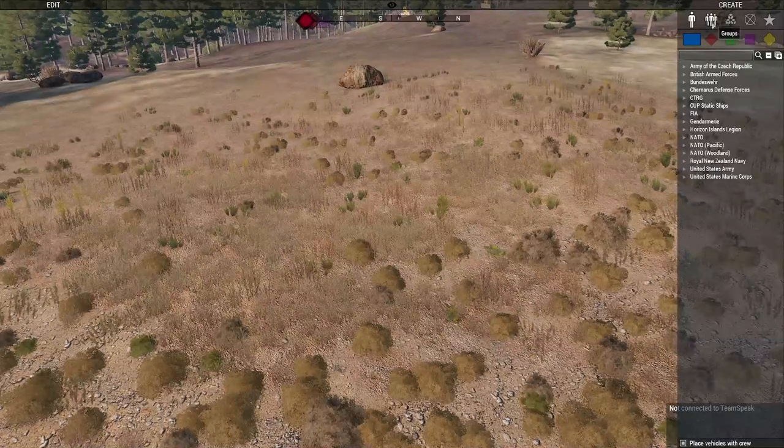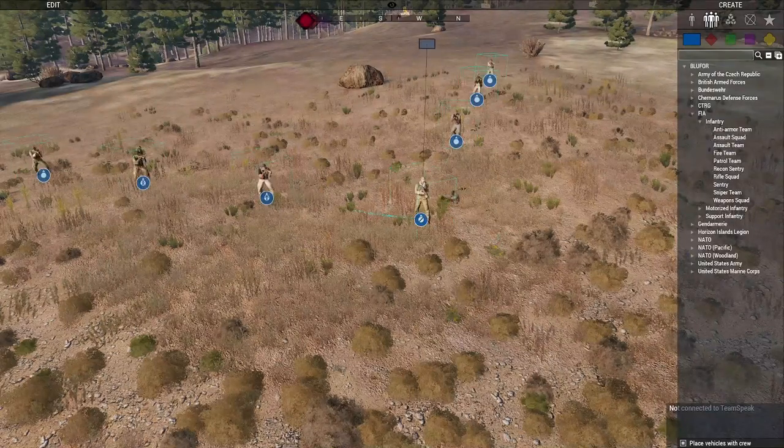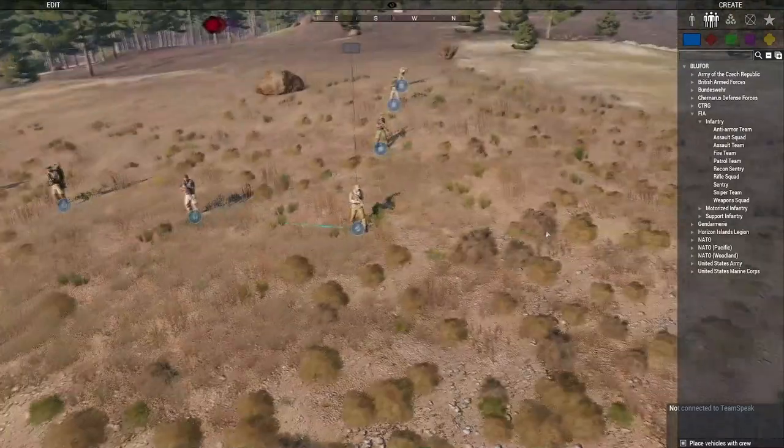That's how you spawn units. Now let's talk about spawning groups. Go to the groups tab, go to FIA, spawn infantry — assault squad, place them down. Done. That's how you spawn groups.